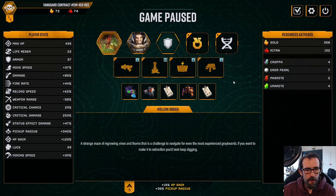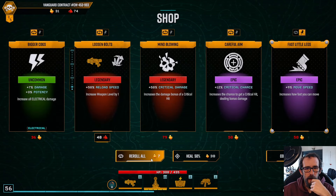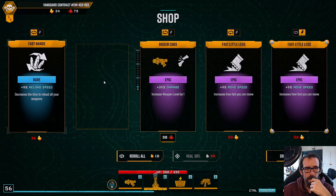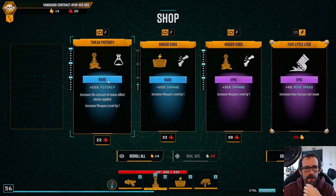We can actually get the luck, and I think we should. Keep the move speed around for now. Try again — the reload speed. Oh, here we go. Reload speed, and some more damage.